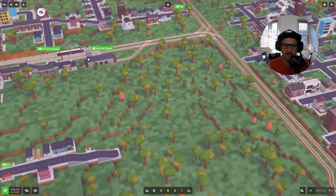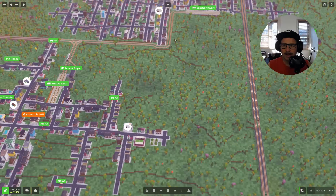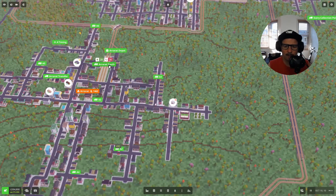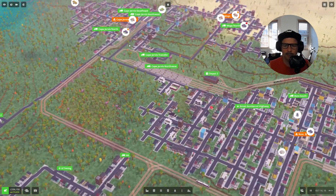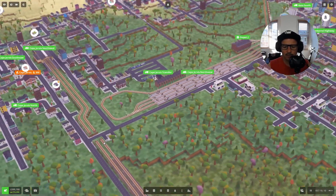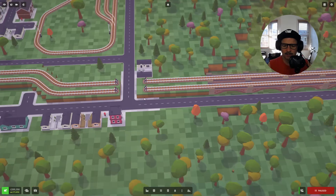We've got these little trains going here and they just go there. Now that we've got this running — a little depot — now that we've got the extension we'll go from Bass Northwest, into Ararat South, and then along into the extension, which would be Cape Java Southwest. To do this we have to put a tunnel across here. We've got 395,000 in the bank so let's pause and see what we need to do to get this running.